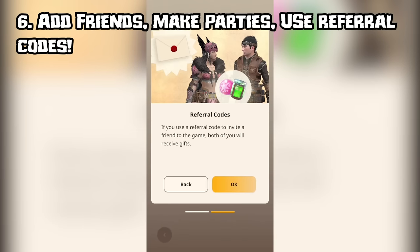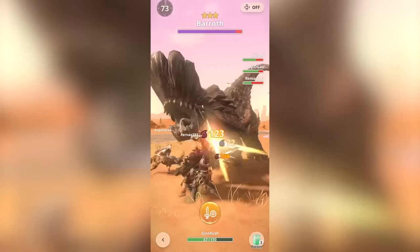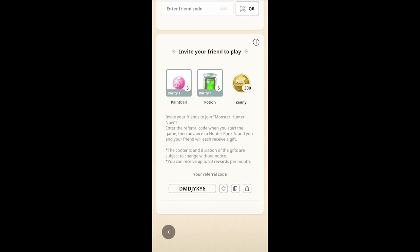6. You can add friends and play with random people. Hunt with others to maximize your rewards, but try to stick to stuff you know and can defeat if you are hunting with random people. Speaking of friends and referral codes, please use Glenn's referral code in the description down below, and please thank him in the comments. I literally would not have been able to make this guide without him and he helped immensely — Glenn, you're a legend.